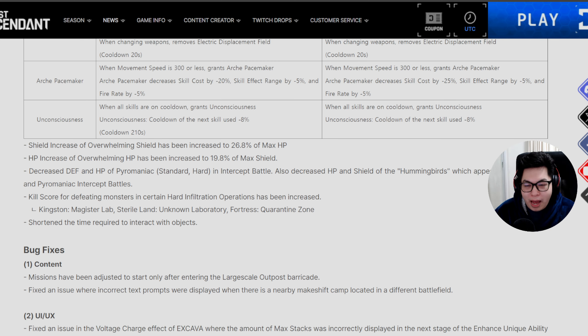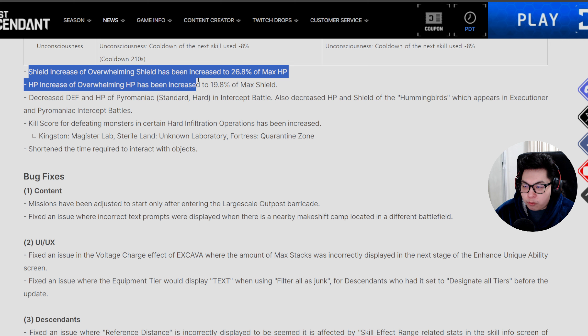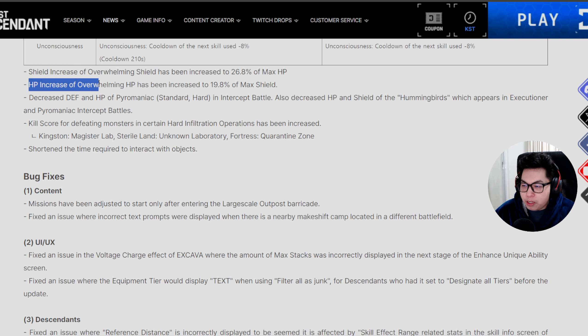The shield increase of Overwhelming Shield has been increased to 26.8% of max HP. The HP increase of Overwhelming HP has been increased to 19.8% of max shield. I'll probably have my own guide for inversion reinforcement out later based on what perks I choose to pick.